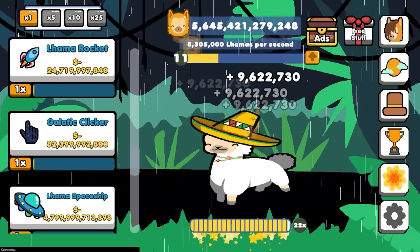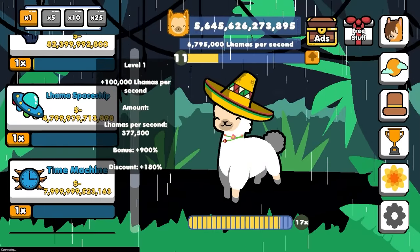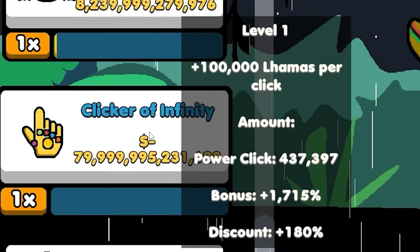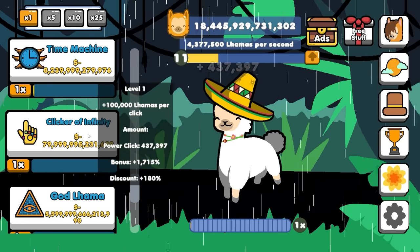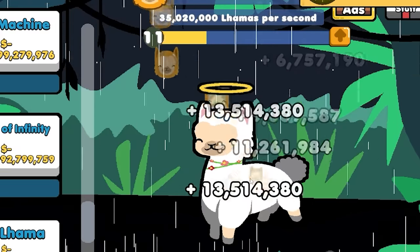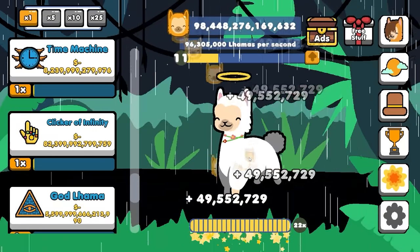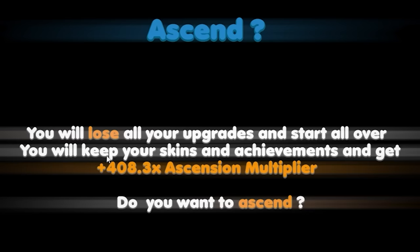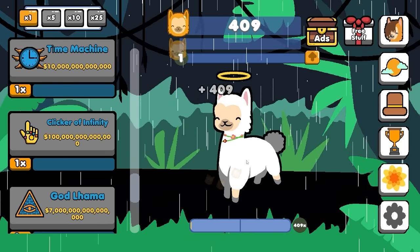Now if we click on the llama and really get it going, that's 8.3 million llamas per second. We can still buy the spaceship and the time machine. The clicker of infinity will add 100,000 per click — we are currently getting 437,000, so it's not as impressive as you might think. But we are now getting 2.25 million, and as that multiplier goes up, that number just gets bigger — 50 million per click. However, if we ascend right now, we will get a 408.3 times ascension multiplier.